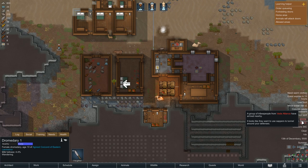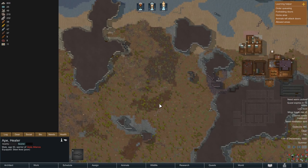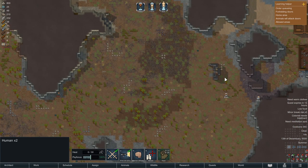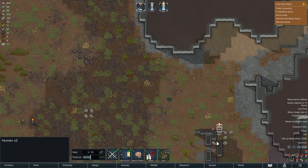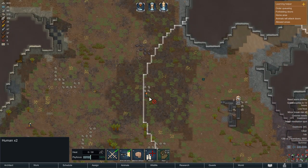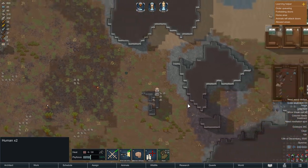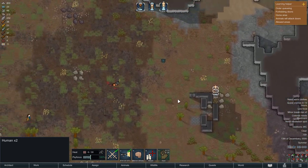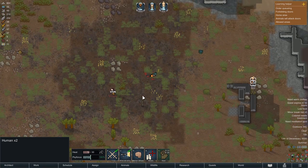And our first raid. They are sappers. One's with a spear and one's with a bow. We should be fine. Looks like they're coming straight to attack. Luckily they've spread themselves out. Get a stun — ape goes down. Sadly we don't have our prison up.